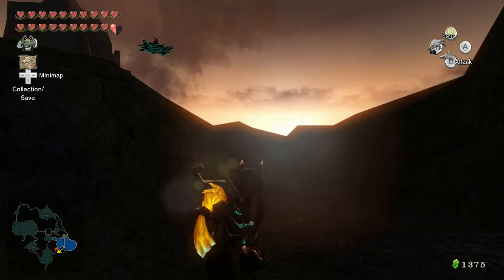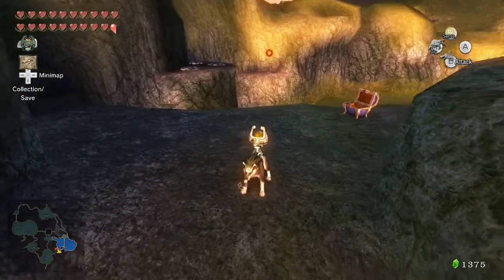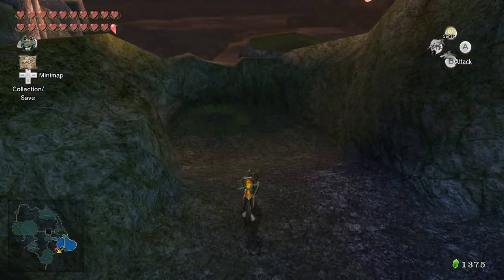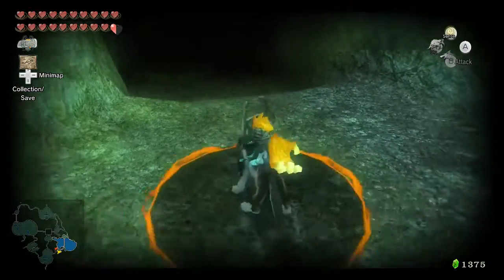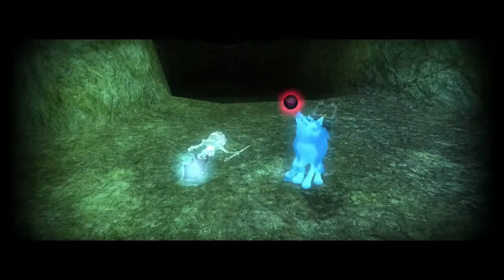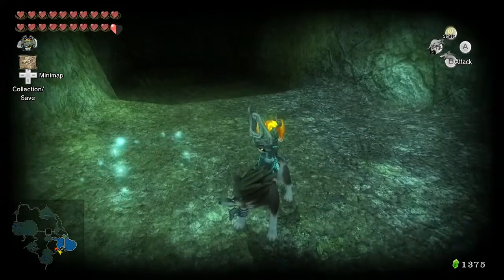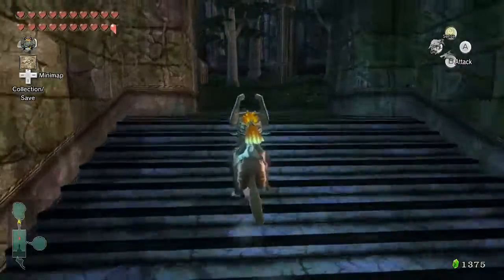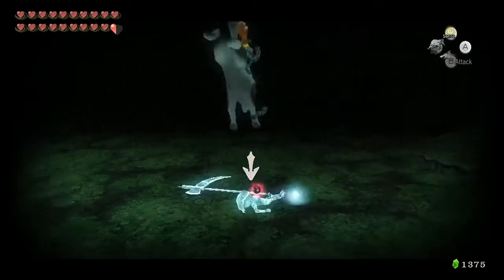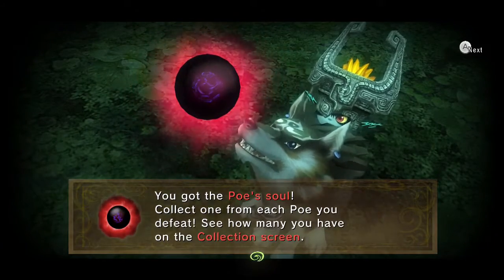The next destination is here at East Hyrule Field close to Lake Hylia. We came here before because there was a digging spot, but if you wait until nighttime a Poe shows up — another one we simply missed by not coming at the right time of day, but we got it now. Back in the Sacred Grove where we got the Master Sword, there is now a Poe that shows up here as well.